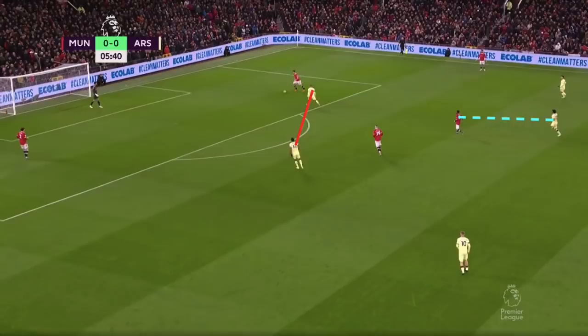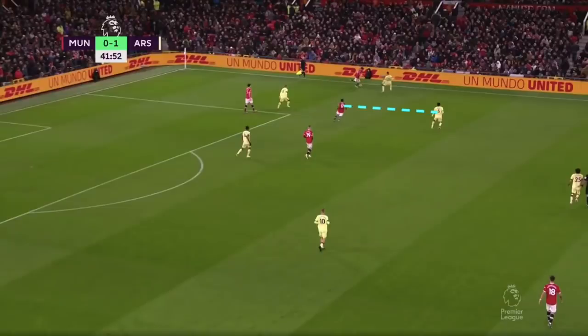Throughout the first half, Arsenal pressed fantastically, doing a great job of stopping United from playing out from the back. Each time, Arsenal seemed to be luring United into the same possession trap. With the front two blocking off the passes into midfield, the centre-backs would play a ball out wide — which is exactly what Arsenal wanted. Their midfield pushed up to create a vertically compact pressing unit, allowing Smith-Rowe and Martinelli to instantly pressurise Tellez or Dalla, with Partey or Elneny pushing up onto Fred or McTominay to cut off the pass back inside, forcing United's full-back into a long ball and giving Arsenal a better chance of winning possession.